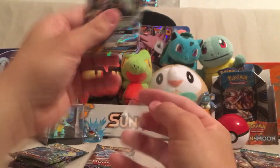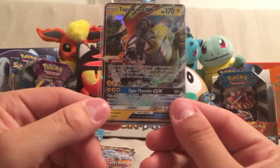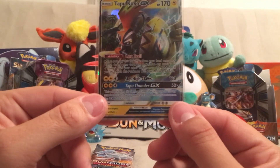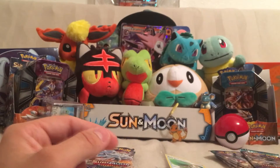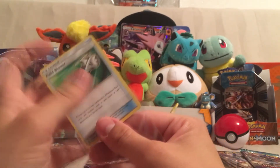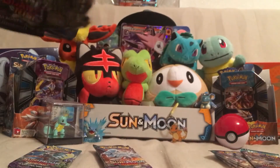Already got a GX — two packs in, awesome! And it's the Tapu Koko. Arrow Trail: when you play this Pokémon from your hand onto your bench during your turn, you remove any number of Lightning Energy from your other Pokémon to this Pokémon. If you do, switch this Pokémon with your active Pokémon. It sounds a lot like the Dragonite GX. I'm keeping all the codes — if you saw my other video, they will be for sale on our website.